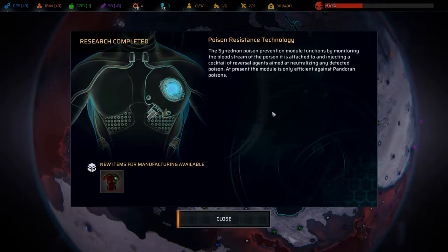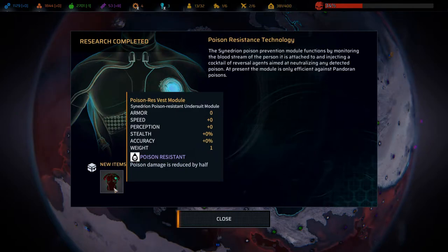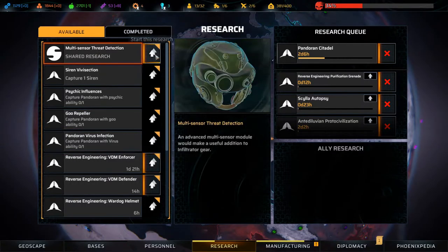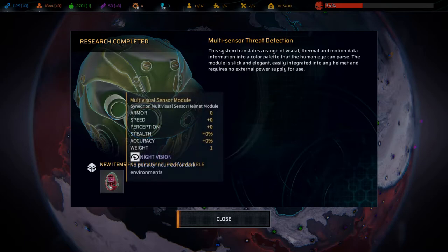Poison prevention module monitors the bloodstream and injects a cocktail of reversal agents aimed at neutralizing any detected poison - poison damage is reduced by half, which is useful. Multi-sensor mod: this system translates a range of visual, thermal, and motion data into a color palette the human eye can parse. Slick and elegant, easily integrated into any helmet, requires no external power supply. No penalty incurred for dark environments - pretty cool!